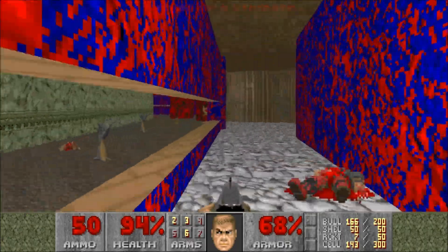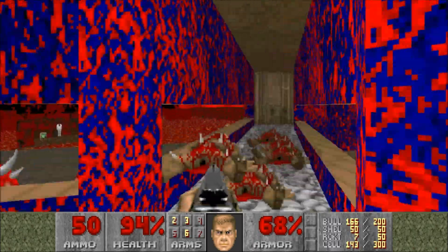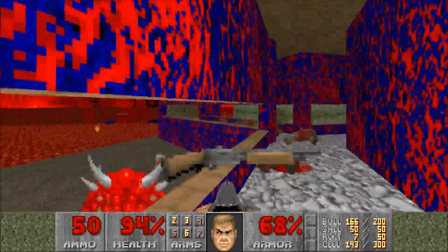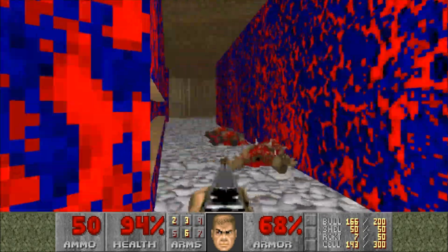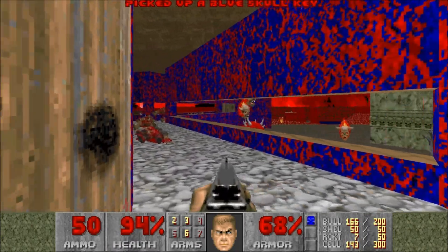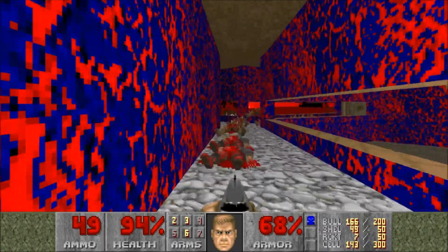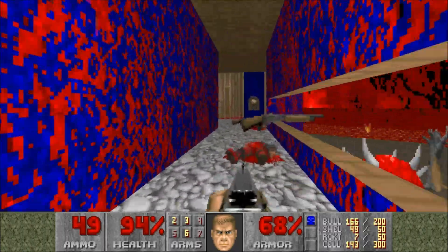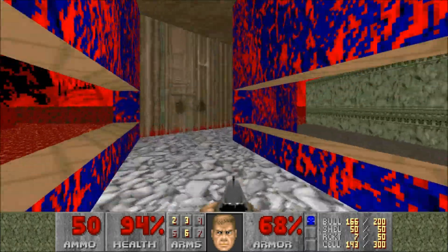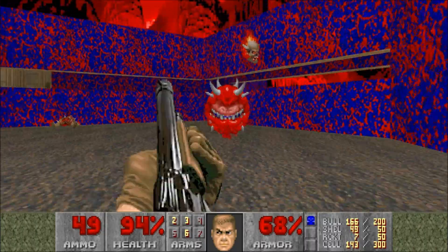Another pretty interesting thing about this map is this key which is located after that secret there. Not sure what that did but we'll figure it out. On easier difficulty settings that key is just laying in the open of the map in front of a building — that's one of the very few occasions that the difficulty settings change something in the map itself instead of enemies.